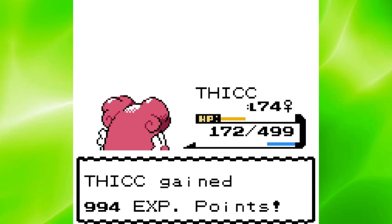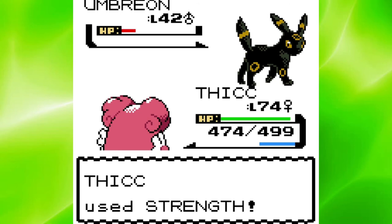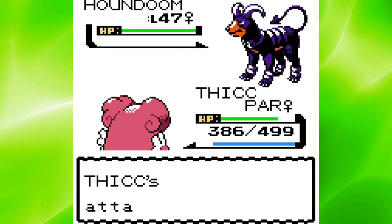The last Elite Four member was Karen, the Dark-type Master. I missed my first Dynamic Punch on Umbreon, but his Feint Attacks couldn't do anything to me, so another Dynamic Punch and a Strength took him down. Vileplume died in two Strengths, but not before she paralyzed me. Gengar and Murkrow both got one-shot, so Houndoom was out last. I got fully paralyzed and then missed a Dynamic Punch, but eventually I landed a Dynamic Punch to one-shot her.